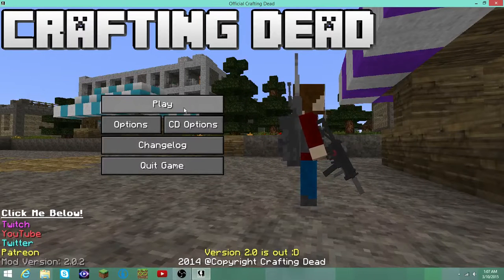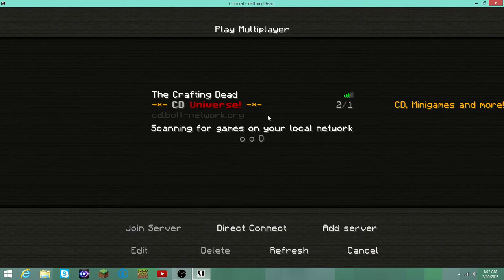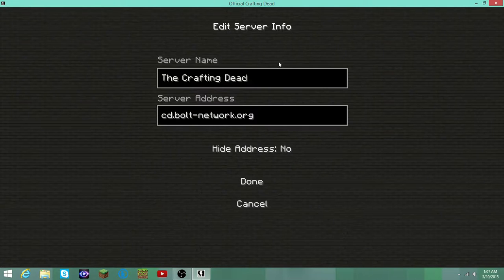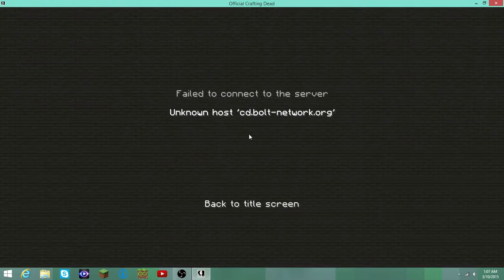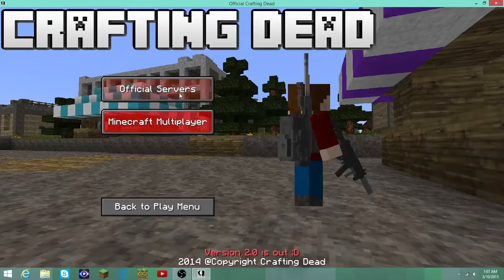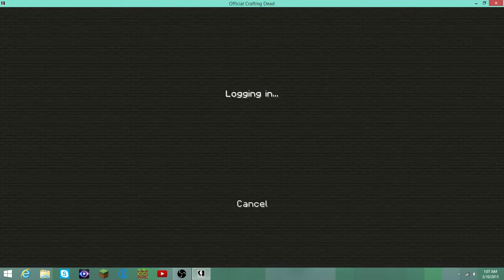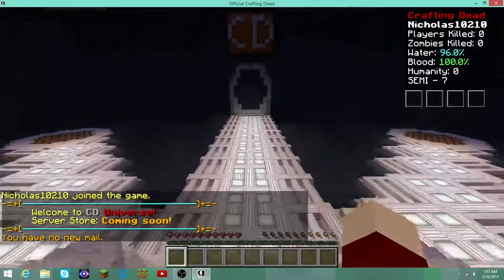Here's how you join: go to Play, go to Multiplayer, go to Minecraft servers, add a server. This is the IP for the network. It's a really cool server — you guys should join it. It's really fun. It does time out sometimes; just cancel and try again. All you have to do is try it a few more times, and here you go.